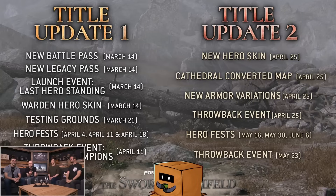The Warden hero skin is coming out March 14th. Testing grounds is also coming out the week after, along with hero fest. We have some events and the next title update on April 25th. We're going to get a new hero skin — I think that one is going to be the Outlanders one — and the new Cathedral map is also coming out on April 25th.